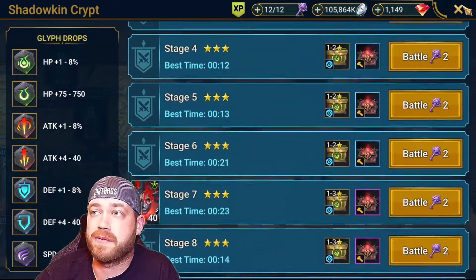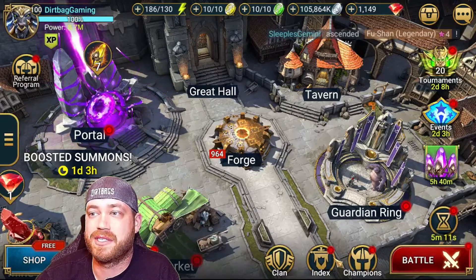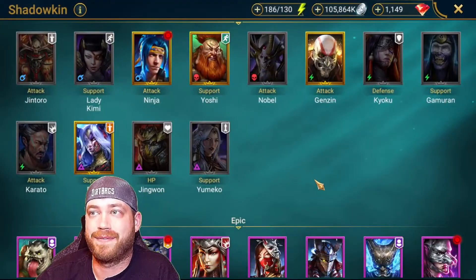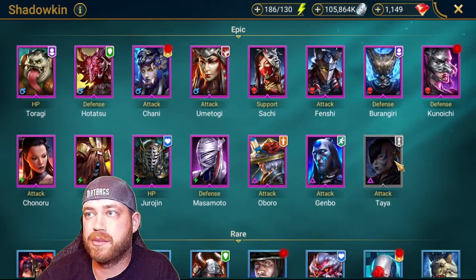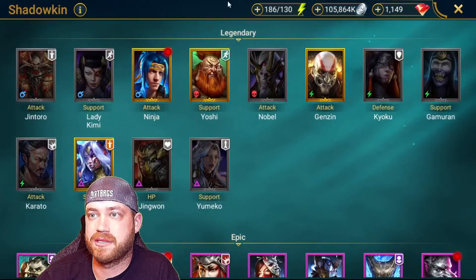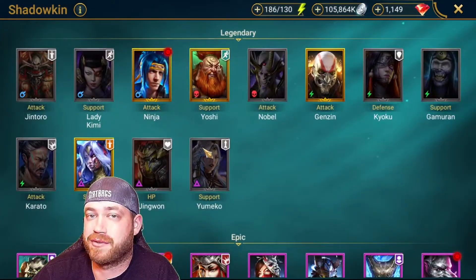First let's go over Shadowkin as a whole — they are probably one of, if not the best-looking champions in the game. They just all look fantastic. We don't have every single one of them; we're missing a bunch of legendaries but they just keep coming out with more. We did luck out — everybody has a free Ninja.